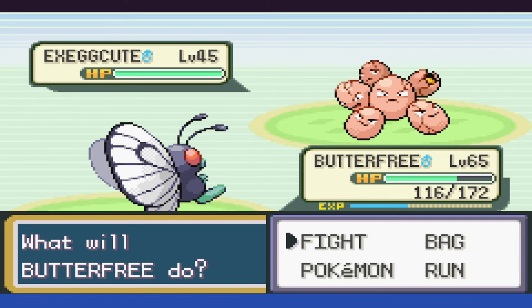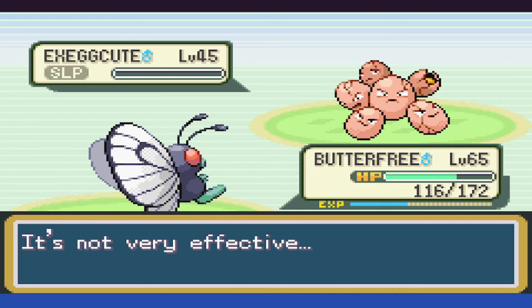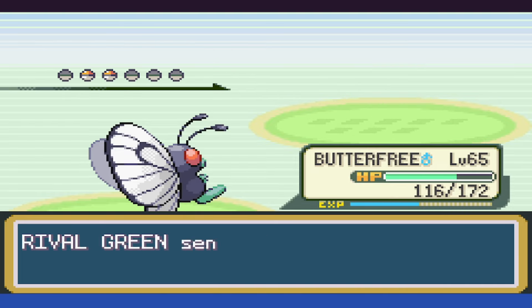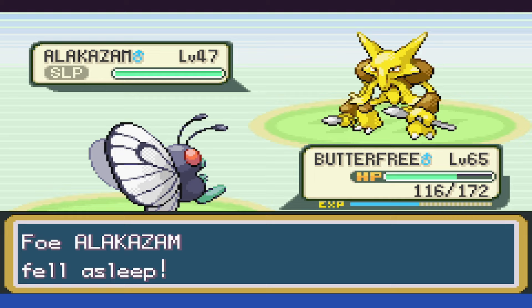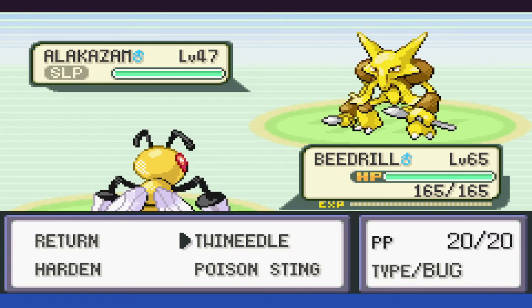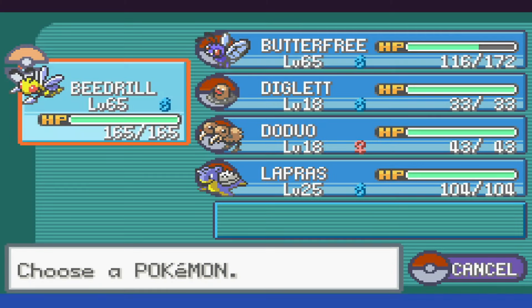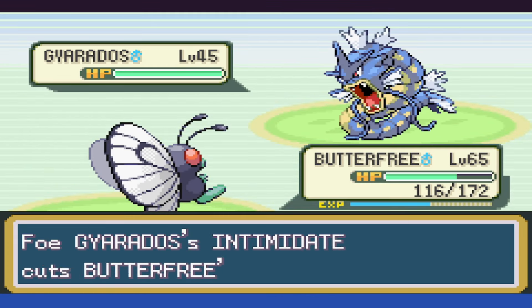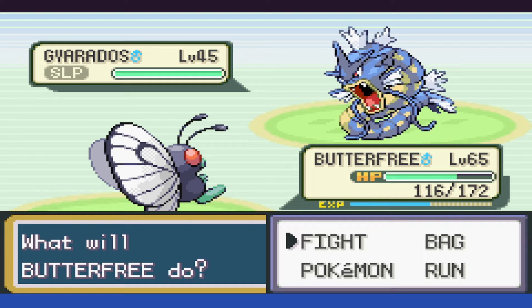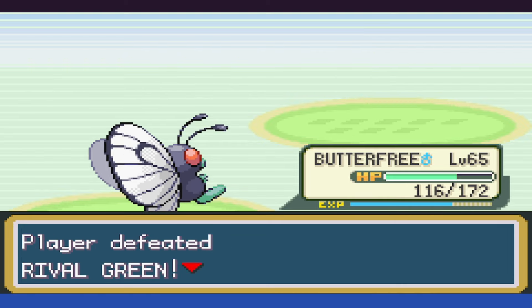Exeggutor goes to sleep, gets pinged with Psychic — the second Psychic lowers its special, and it goes down with a third. Alakazam is next, and we put it to sleep and take the gamble of swapping to Beedrill, as it stays asleep for two turns, allowing us to nail it hard with Twin Needle and take it out. Gyarados is up, and we swap back to Butterfree, putting it to sleep and using Psychic — it only sets up a Rain Dance when it wakes up. So it goes down, and we can finally move on.